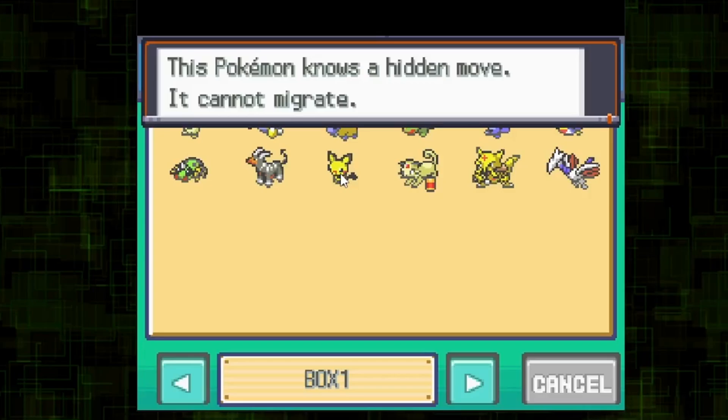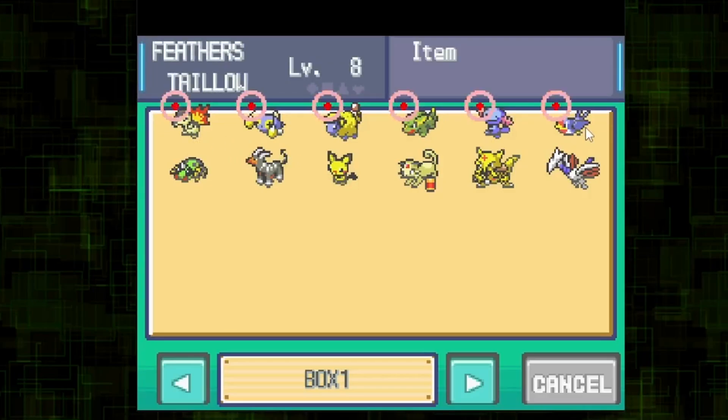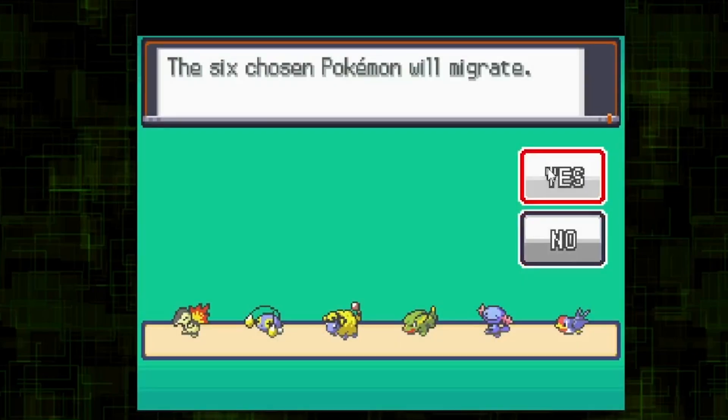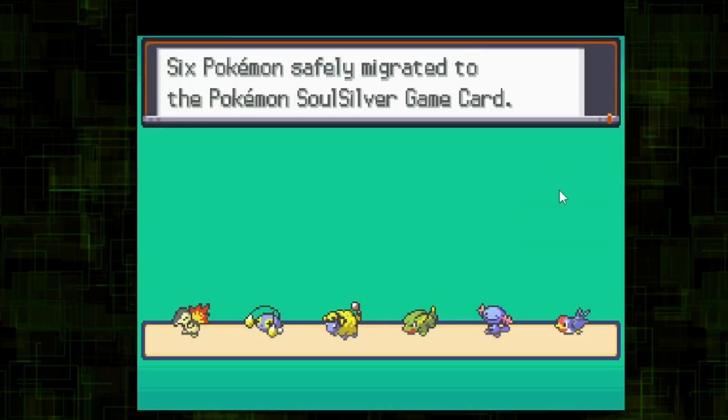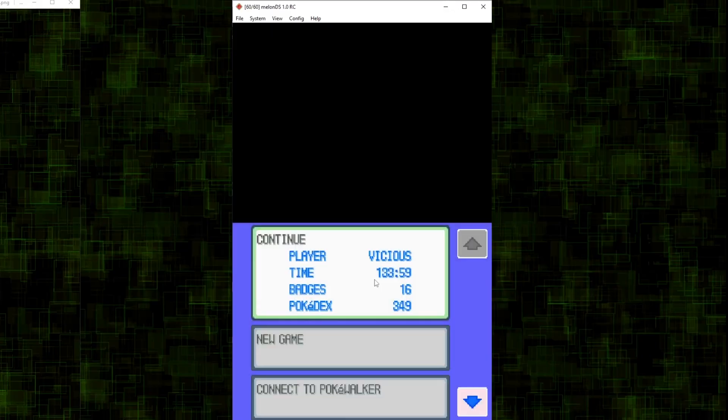Also, you cannot transfer a Pokémon that has been taught an HM. After you select your 6 Pokémon, say Yes to migrate them.